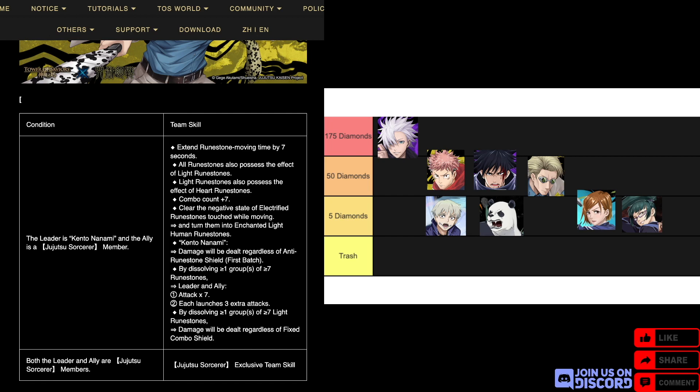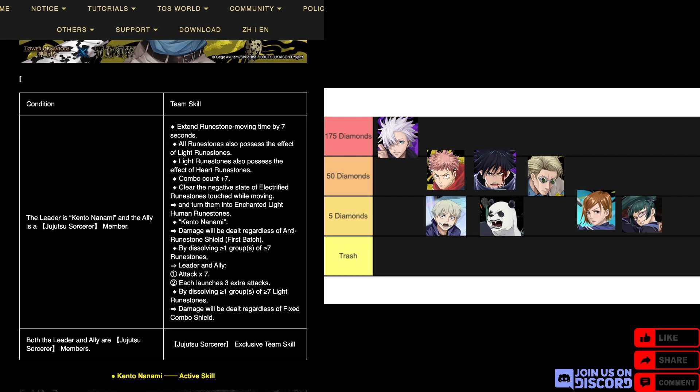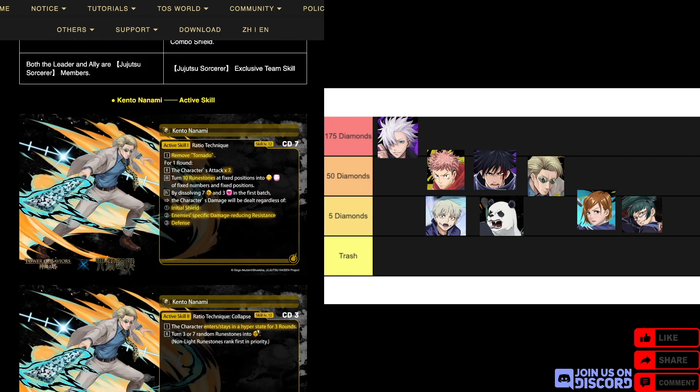Everything has the effect of light, light has the effect of heart, combo count plus seven. Clear the negative state of electrified runestones touched while moving and turn them into enchanted light human runestones. Nanami's damage ignores anti-runestone shield. By dissolving one or more groups of seven or more runestones, leader and ally attack times seven and each launches three extra attacks. By dissolving one or more groups of seven or more light runestones, you ignore fixed combo shield. This is when Nanami is leader and the ally is a Jujutsu Sorcerer member.